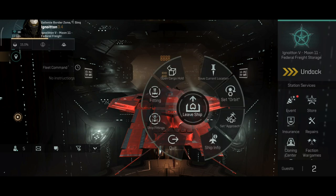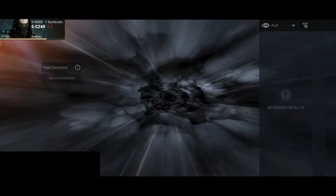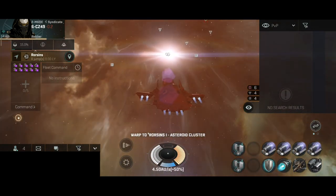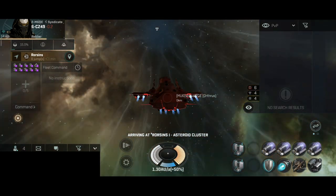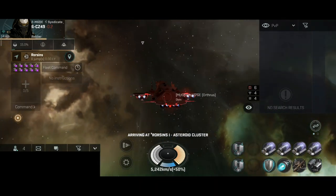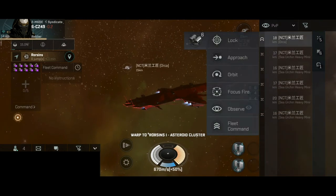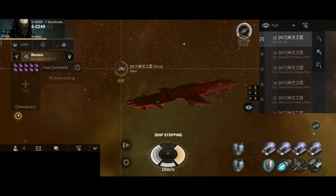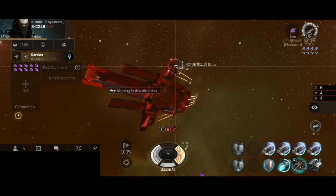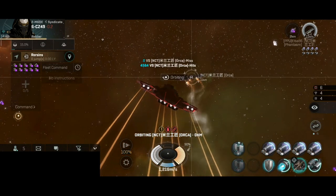The first target today may surprise a lot of you — we have a special first target. We have one, two, three, four scrammers on the Orthos, which equals around 20 points of warp disruption. I will need all of them in order to catch this ship. The first ship for today is one Orca, which has been released in the last big update. I have 20 kilometers range on the scrammers. The Orca has been engaged and scrambled — should have enough points to hold them.